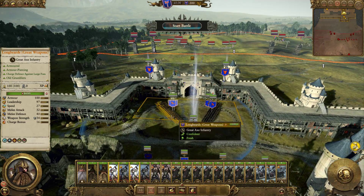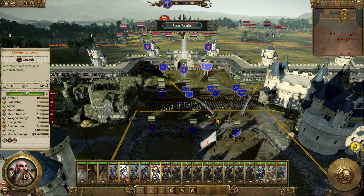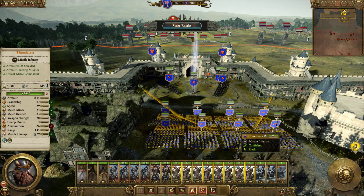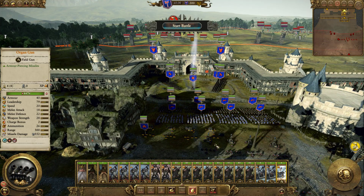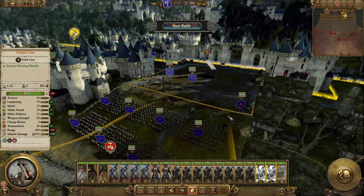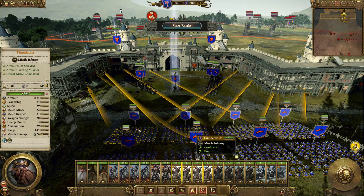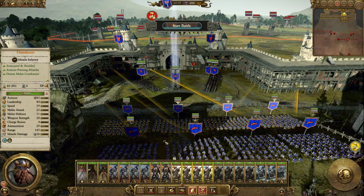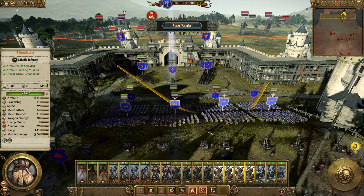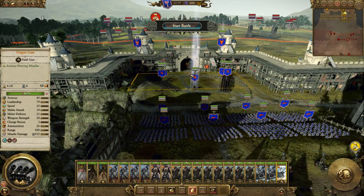Didn't see any enemy artillery. Those organ guns there are going to shoot our own troops, so these guys here have to move further down the hill. Be very careful with them — which is why we don't put them on fire at will. We really need to make sure the organ guns don't shoot our own troops; they have to be shooting pretty much here, or nothing.